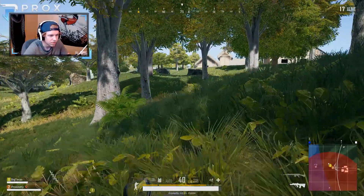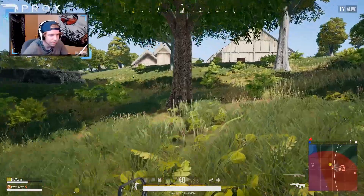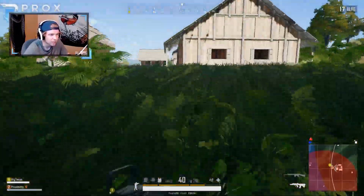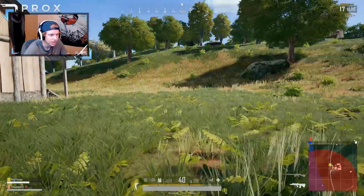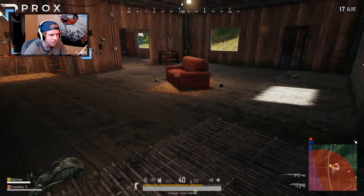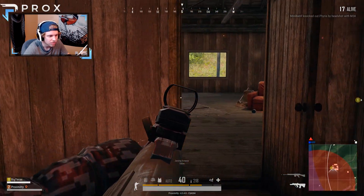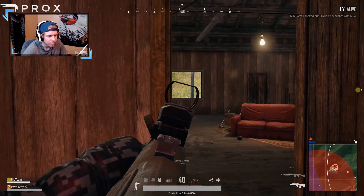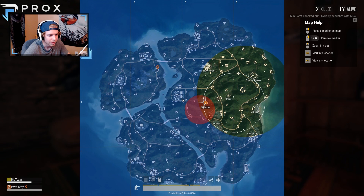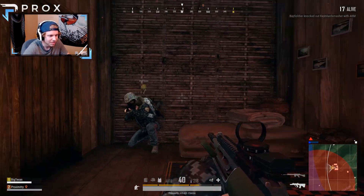We're in the red zone dude, I'm playing for these buildings — let's just go. The M4 kick is just crazy now, I'm just not used to it at all. I really like the — oh, get inside! We're in here. Get in there Jimmy, get in there Jimmy. And now we wait. We're about to be in the top 10 situation, assuming we make it there.